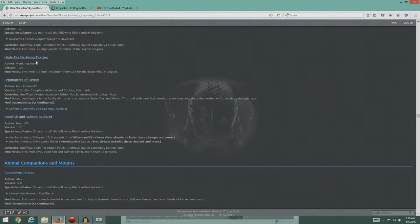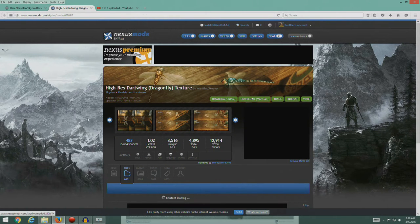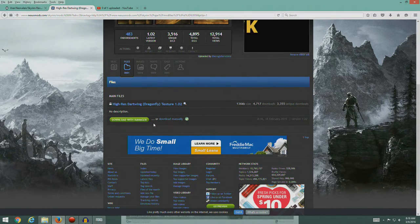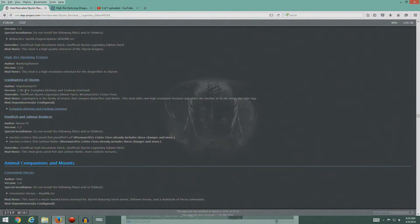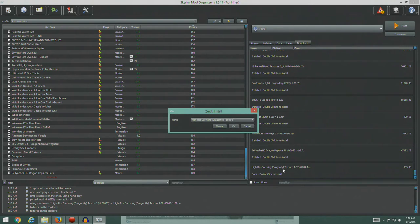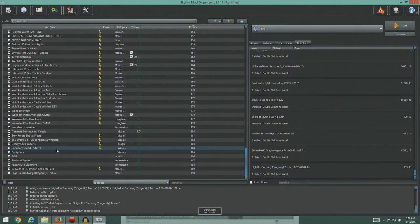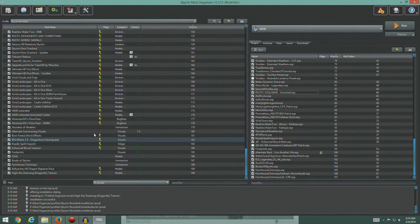High Res Dartwing Texture fixes the dragonflies in Skyrim with a better version. I can't imagine this is going to be very big. Looks like just the one file, version 1.02, which is what we're asking for. There you go, it's all ready for us. Let's pull that in. This is the data directory, and there are no special instructions here, so we'll just go ahead and hit OK. There you go, we've got new dragonflies — or dart wings if you prefer, in the parlance of the game.